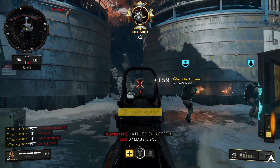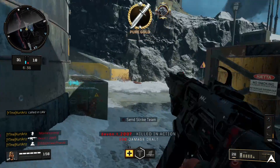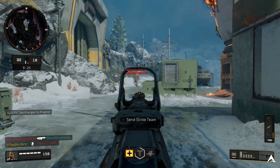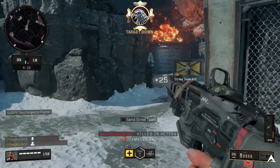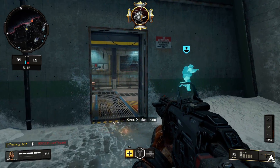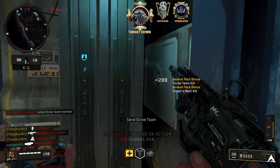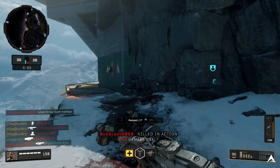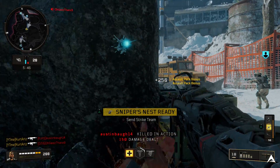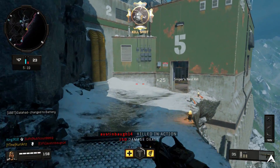When it comes to unlocking camos like gold, diamond, and dark matter, this Call of Duty feels like the easiest and fastest one to get them done in. To unlock your gold camo you pretty much have to complete a lot of camo challenges, and for most weapons you'll need headshots — you need to get over 100 headshots in total. Headshots feel like they're not that hard, especially if you're playing the right game mode and game type.